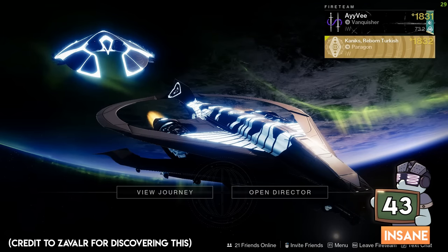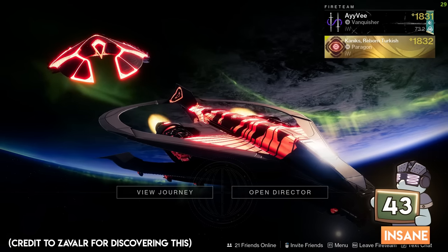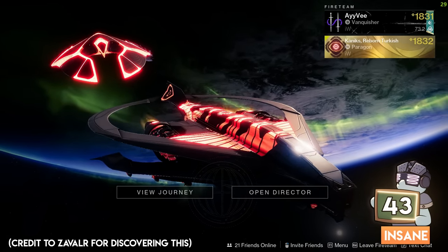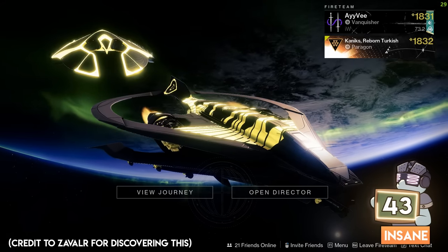Let's talk about the glow on your ship. If you change its color while in a fireteam, all of the other ships with glow also change to match yours. What's funny is they won't see it on their end because this is a client-side interaction — only your perspective changes.